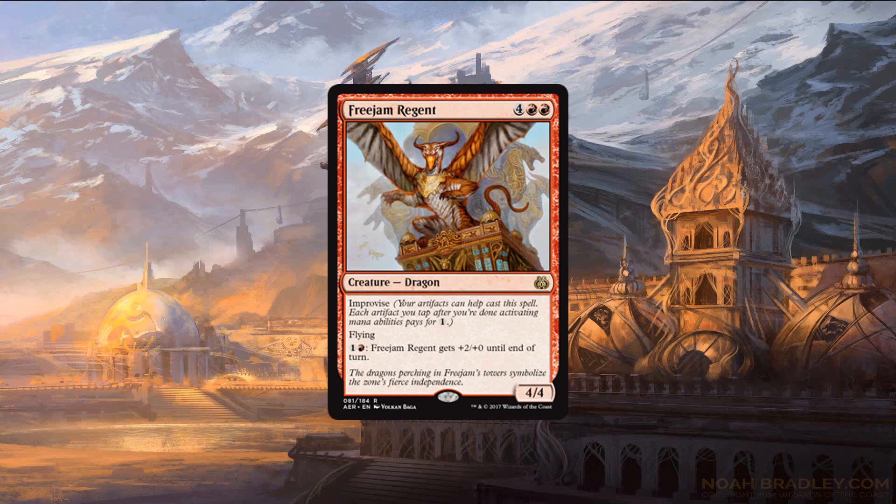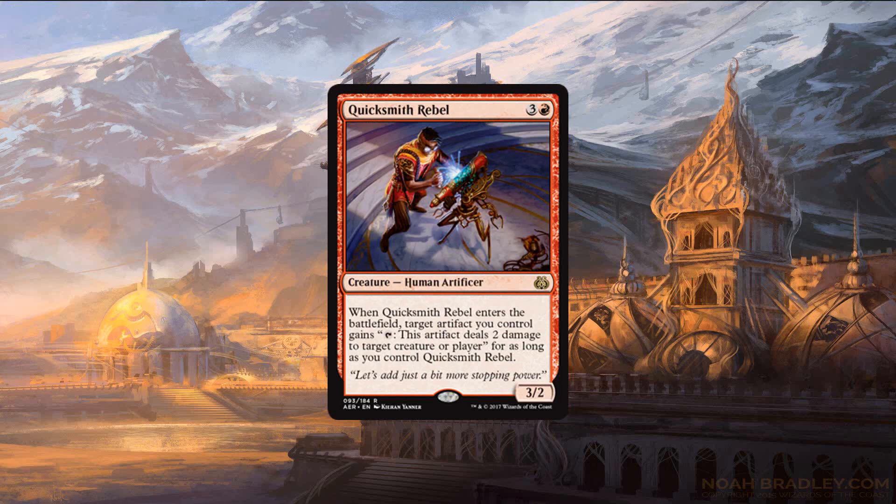Freejam Regent is our first red card to talk about. There's a dragon in basically every set that has a first-pickable bomb, and in this set that is Freejam Regent. He's probably the worst on this best list, but he's still pretty great — mostly because he's not going to be hard to cast on turn 5 thanks to Improvise, and the fact that he has double fire breathing is nice too. He can quickly end a game if an opponent can't kill him. The other red card is Quicksmith Rebel, who also made the list. It turns any artifact you have into a shock, and the value from that is going to add up quickly. You can use it to kill small creatures or dome your opponent, and if your opponent can't deal with Quicksmith Rebel, they're probably going to lose the game.